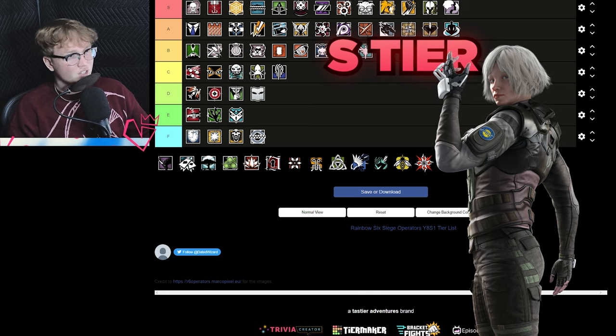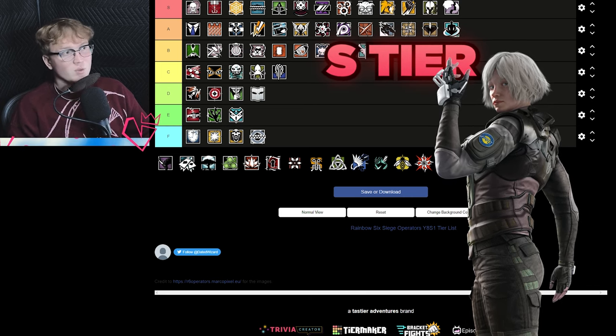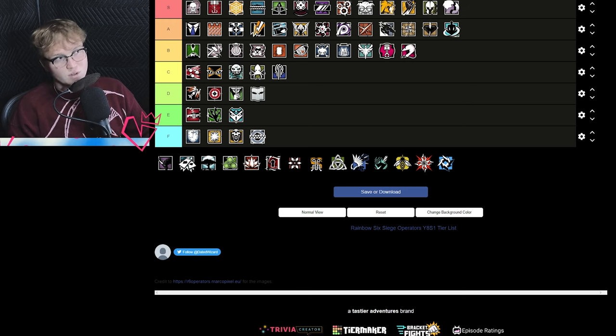Yana is S tier — still probably the most impactful attacker in the game in the gunfight meta. You can get your own information, drone yourself in, fake with her clones, and her guns are pretty good. She's just very versatile in the current meta and Solis counters are pretty great, but she's not bad at all — just a jack of all trades.